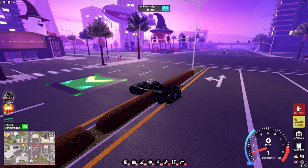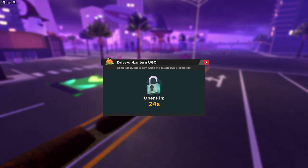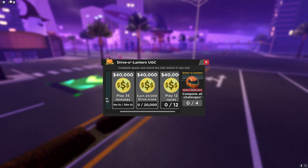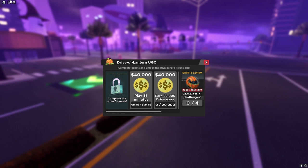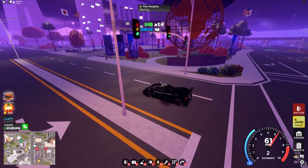Welcome back to DriveWorld, and the UGC is about one minute away. We're going to have to play 35 minutes, earn 20,000 drive score, and play 12 races. This is really easy, but I have to go now because 35 minutes.